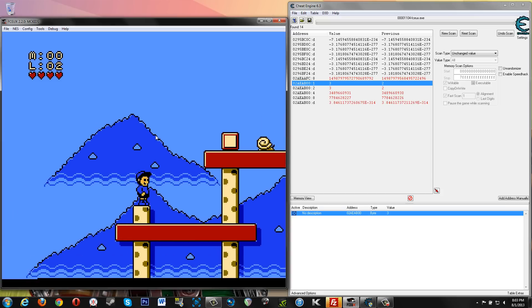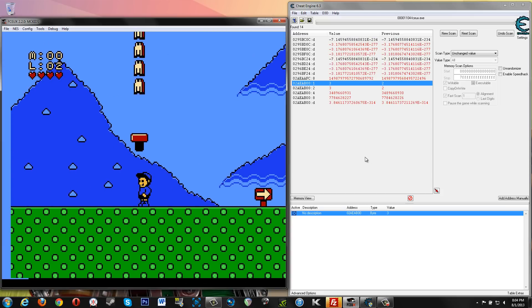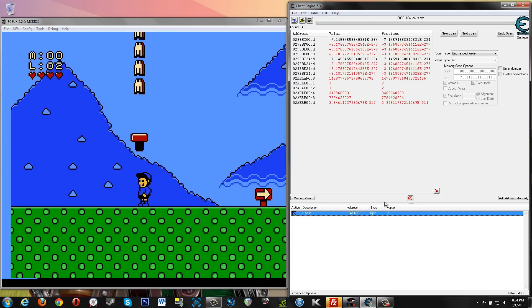So now let's look for these M's. We've got this found address here. If you want, you can keep descriptions — you can double click on that and say 'health.' There's your health.